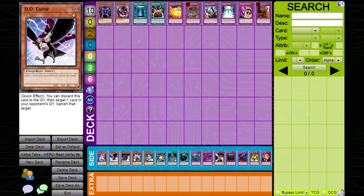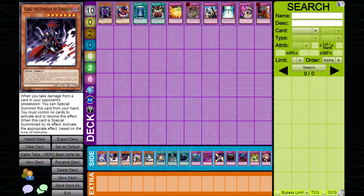Gourds. This card has both a high attack and defense. If dropped on a direct Alias attack, Gourds can wall offensively, and the Gourds token can wall defensively, presenting two simultaneous threats for Hero Beat to overcome.